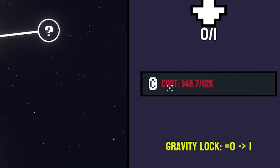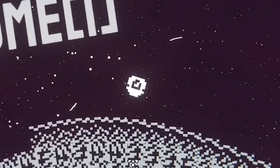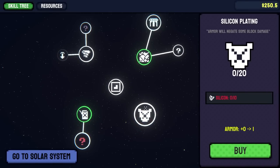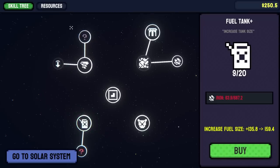Now I can get this gravity lock for 2k. Time to just bounce till I got what I need. We're spinning a fun little circle. That's 2,250 now — buy the gravity lock. Don't get knocked back when breaking blocks. Can also buy more drop rate of blocks and then go into more fuel.